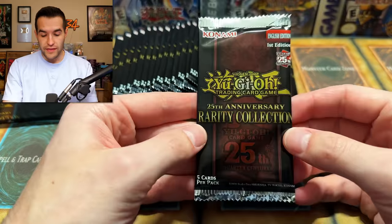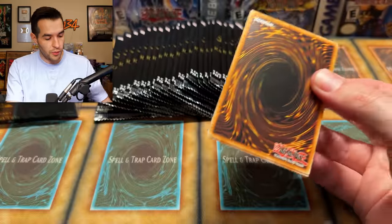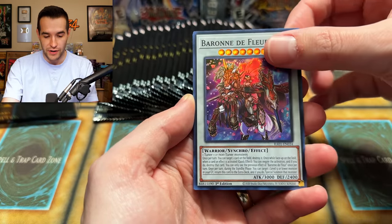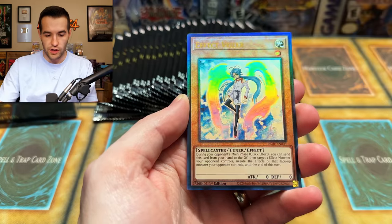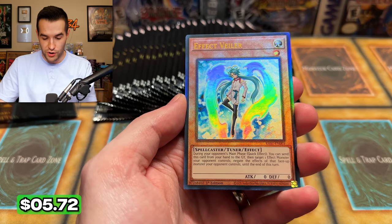Let's start with box one and see what we can add to the binder. We'll do one pack and then add — actually we'll probably wait a few before adding cards. We're starting off with a Super Rare Baron, which is already an amazing start. Two supers per pack in this — we got Danger Jackalope, and an Effect Veiler! Ultimate Rare right off the bat. We're starting off nice.